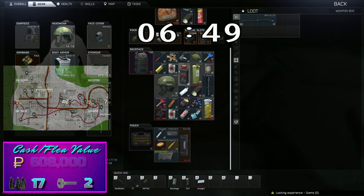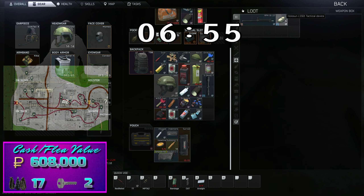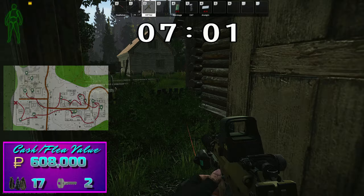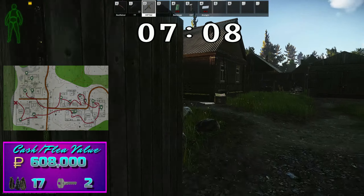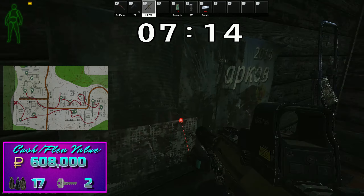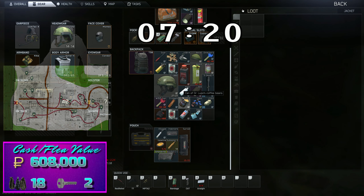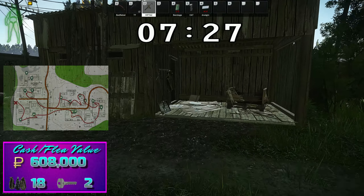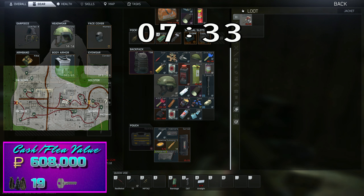We've now broken about 600,000 rubles in value without even really being that efficient about what we are keeping and not keeping. We're going to run through here, skipping white store, and go in the back behind white store to get this jacket in this house here. There are several containers which I've just ignored — I would suggest pulling up a loot map if you really want to optimize this route. Obviously with the video in mind, I have skipped a few containers that aren't that important.